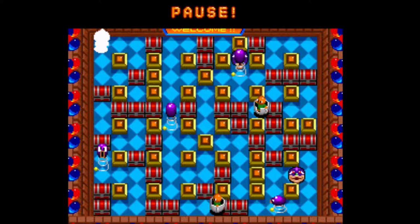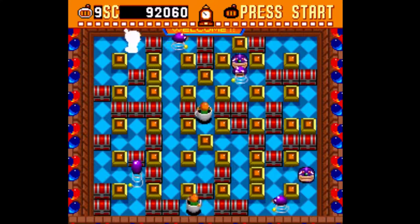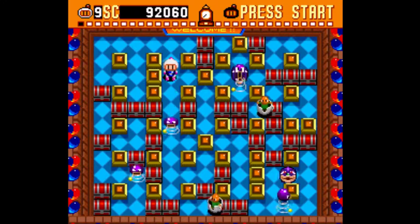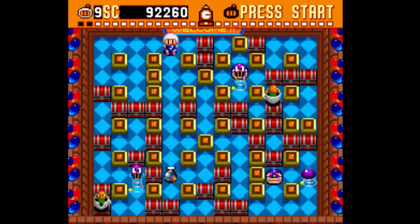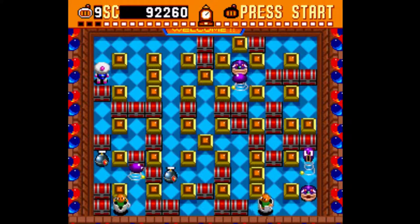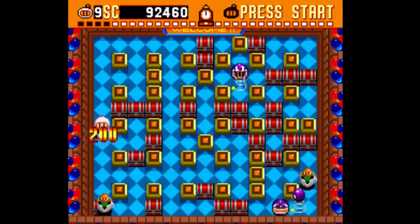Here we are at Super Bomberman in the second world — welcome back everyone. At this part in the game the difficulty steps up, as you can see the enemies are moving a little bit faster and we have those cup guys moving around, just moving through the walls. They can be quite annoying, especially if you lose your power-ups. Should I die now I will actually lose my remote bombs, so you have to be very careful.